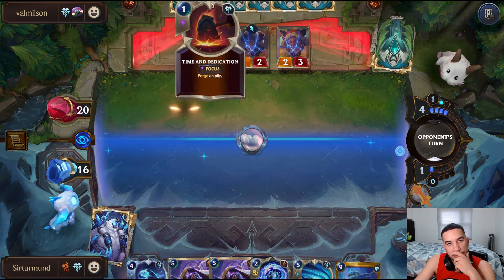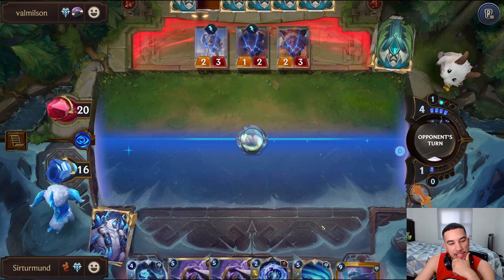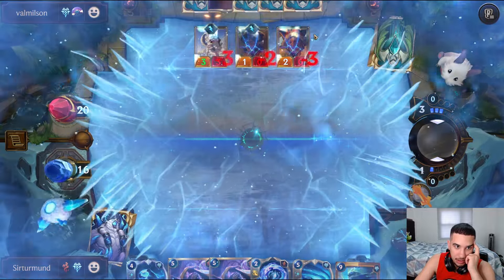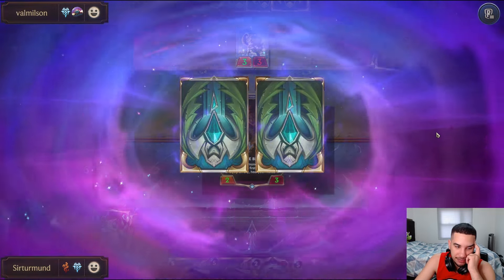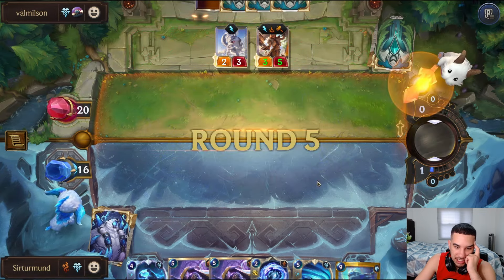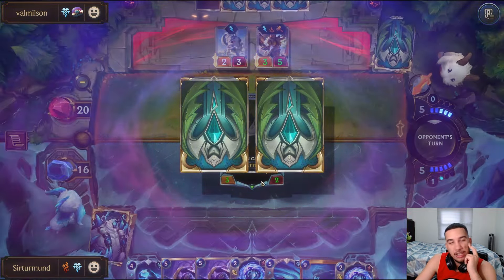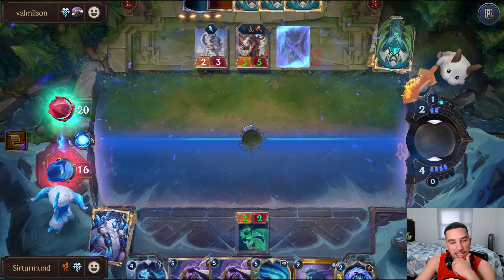That slows them down a bit - the opponent misses on one Forge from the Apprentice, and they don't have the Snow Doggy anymore. The opponent actually saved the Snow Doggy instead of the Apprentice, which is interesting. We probably want to ramp to Volibear at this point, especially because we have the Chakra Dancer with it. Double Title Invocation can kill one of these units. The opponent didn't pick help, so we'll go ramp.